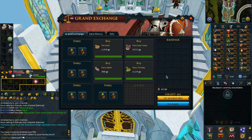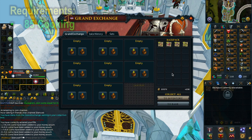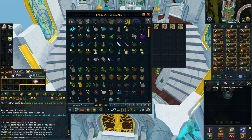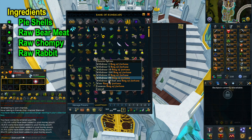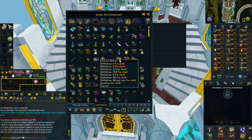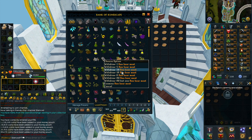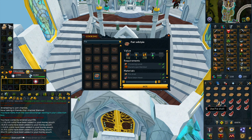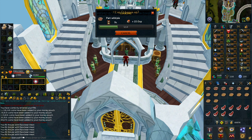Moving on to the next method we have making raw wild pies. This method only requires 85 cooking and it can make you around 3 mil per hour. To make raw wild pies you will need a pie shell, raw bear meat, raw rabbit, and a raw chompy. You can make around 800 pies per hour, so it is suggested that you buy 800 of each ingredient. Note there is a buy limit of 1,000 on each ingredient, so if you plan on doing this for more than an hour, buy the ingredients beforehand.